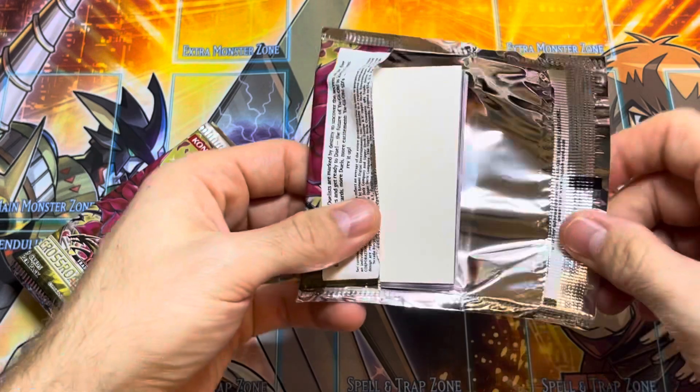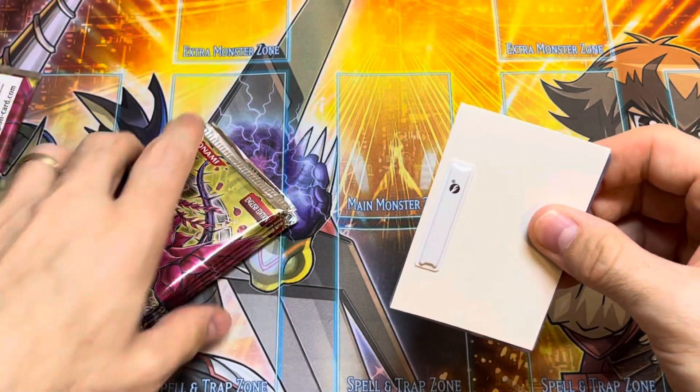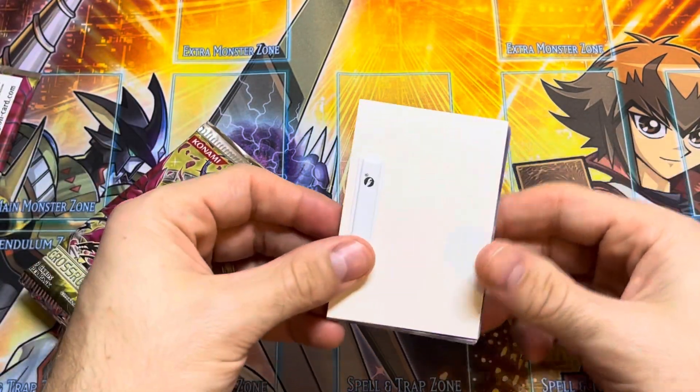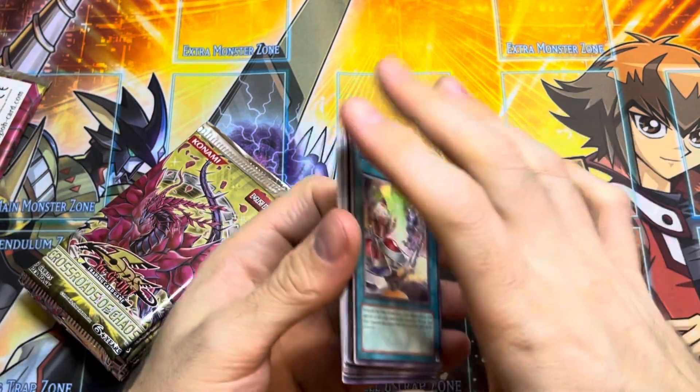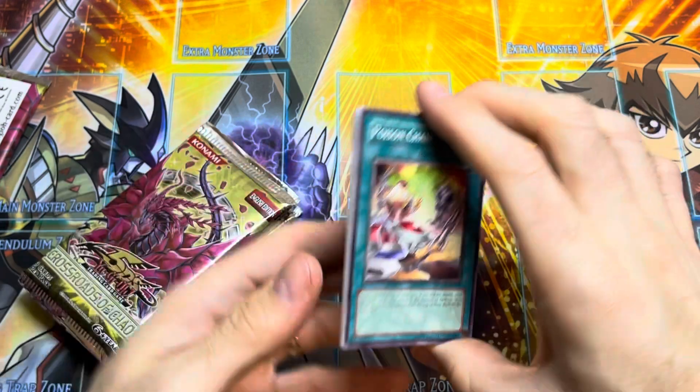We've got a little anti-theft device — nice! You know, that means it's gonna be a good pack, right? Because they would only put this in if there's a really badass foil, like a Black Rose Dragon. Makes sense?